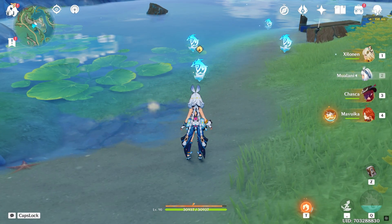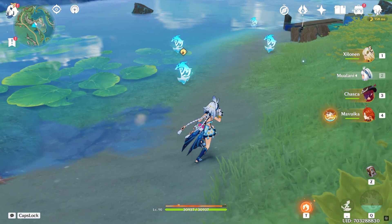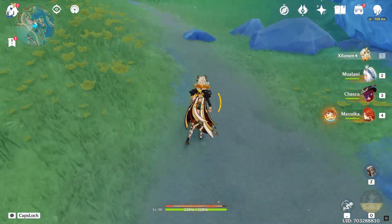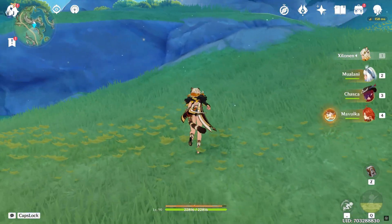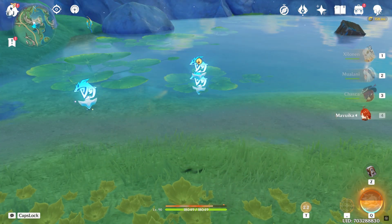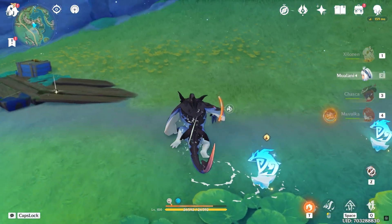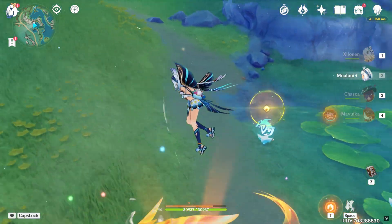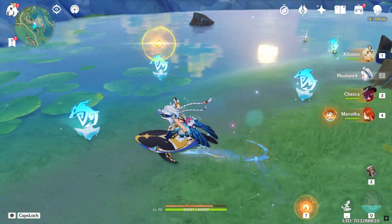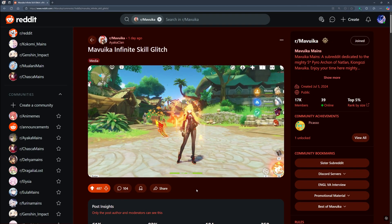Let's revisit the whole thing again. You can go with any Natlan character — Shilonen, Mulani, Mavwika, and Kachina currently. What you do is disconnect your internet, indwell a Saurian, jump up, switch to your desired character, and when you reconnect, just make sure your previous character moves. Voila — you have the infinite skill glitch for all of those characters, which is really awesome.